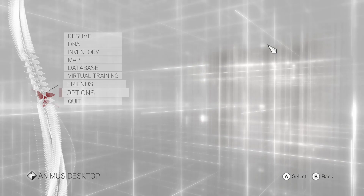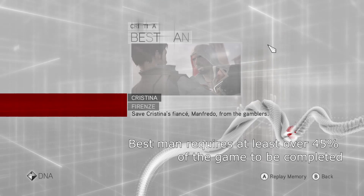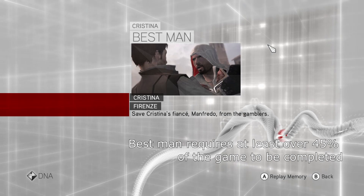You will need at least a lot of the game completed to make this work, because you will need all the Christina missions. The one you mainly need is the Christina mission called Best Man — at least this one. This one and this one are the two maps that are definitely going to work, the two best missions you can use to get to Florence.